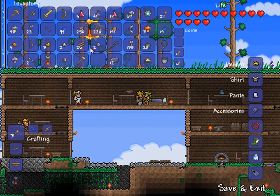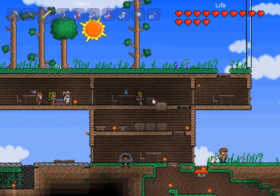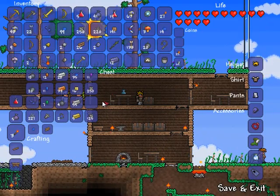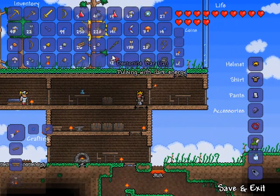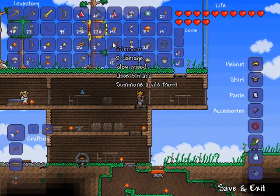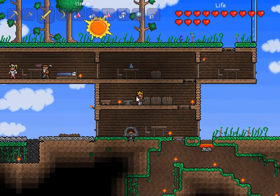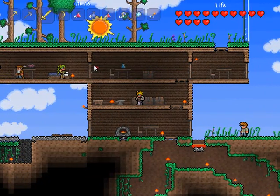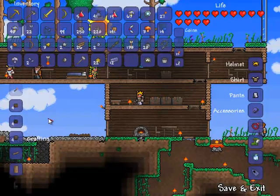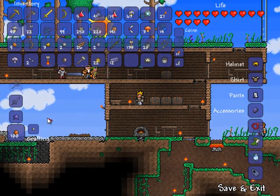One of the most common complaints I recently faced was that when I blew up that shadow orb in that exact same video, I unfortunately did not pick up any of the loot. But I did break a shadow orb since then and picked up this Vile Thorn, which uses mana. So before we go, let's start crafting some mana — you need 10 fallen stars to make mana crystals.